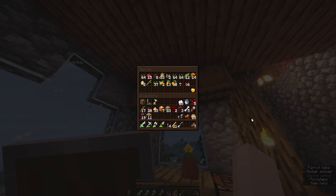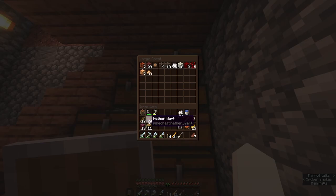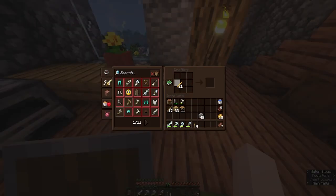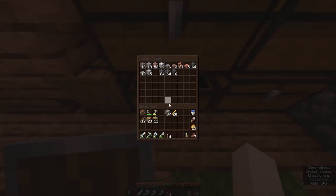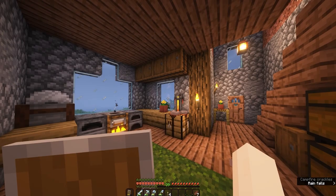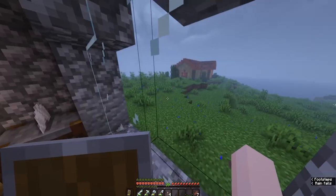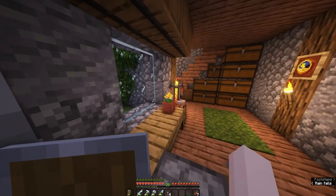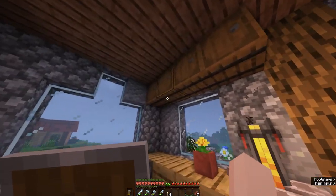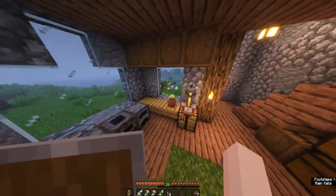Okay, let me put everything related to the nether in here. We need blaze rods and we can make a brewing stand. There we go - we have a potion stand. I'm just gonna put it here for now but I think I want to do a build specifically for all potion-related stuff. I want to build an actual little area for potions, enchanting, and builds like that - just purpose-built areas but they'll look cool.